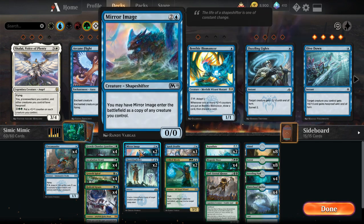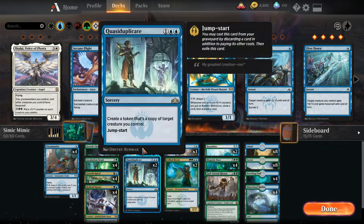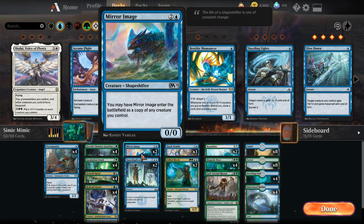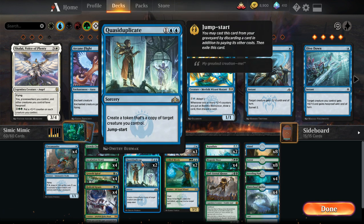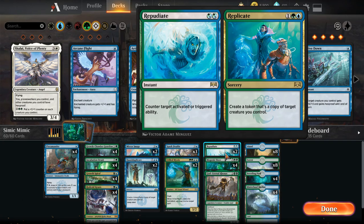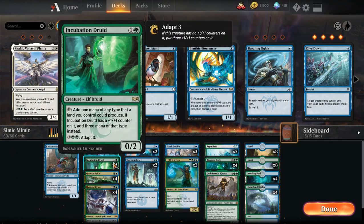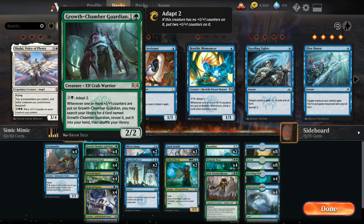The reason is that although I wanted as many mimicking effects as possible, I may have had too many. We've now got nine: two Mirror Image, two Quasi Duplicate — essentially four copies since it has jump start — three Spark Doubles, and two Repudiate/Replicate. Repudiate can also counter planeswalker abilities, which is important. That covers all the mimicking effects.